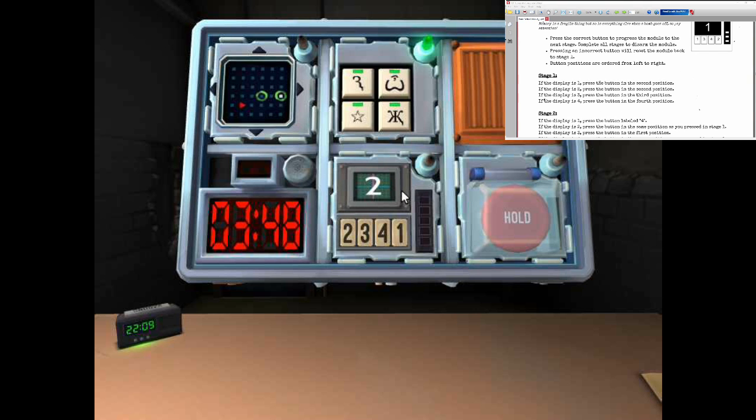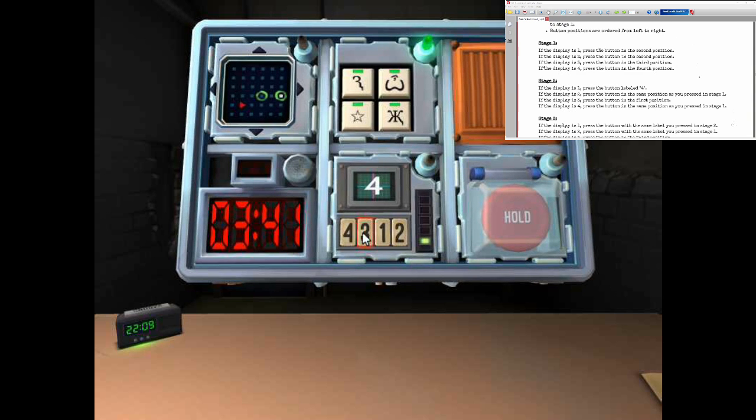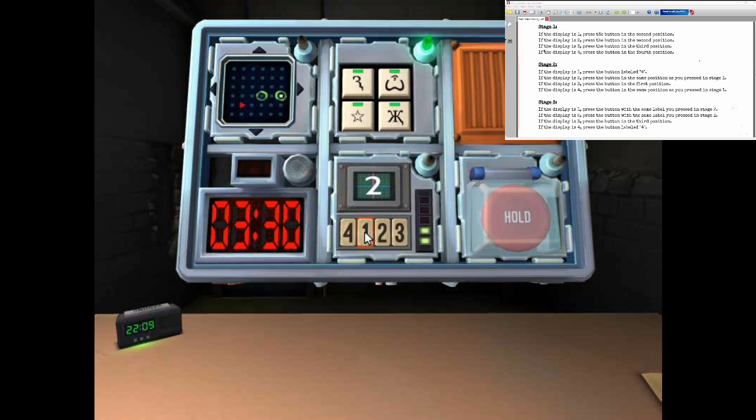Yeah. Press the second button. Okay. Four. Press the second button. Okay. Two. Press the button with the same label you pressed on stage one. Aw, crap. It was the second position, by the way.